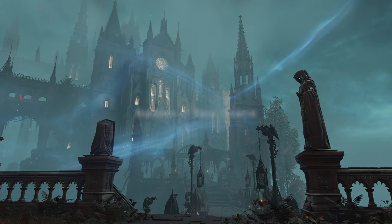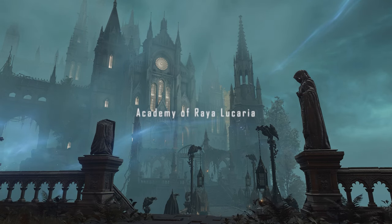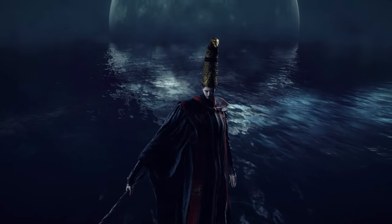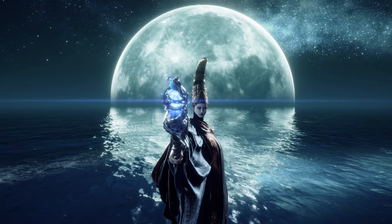While exploring Central Liurnia, it's also a good idea to clear the second legacy dungeon of the game, the Academy of Raya Lucaria. Here you'll face off with Rennala, Queen of the Full Moon, the second Shardbearer Demigod Boss. Her great rune, which does not need to be activated, will grant you the ability to re-spec your character's abilities using a Larval Tear.